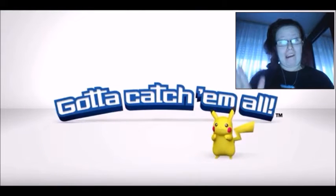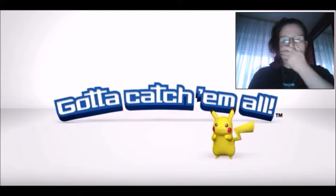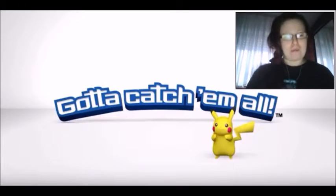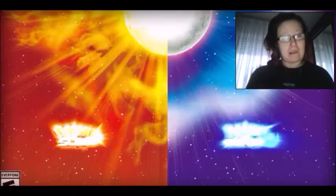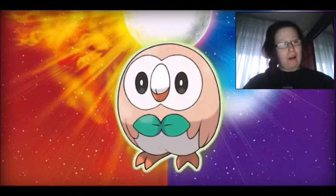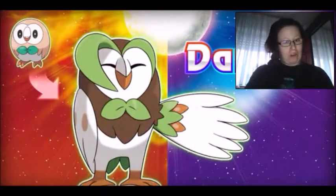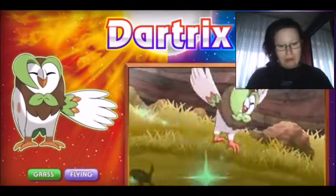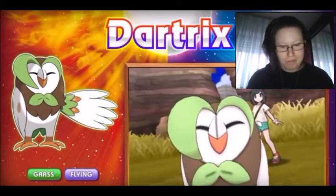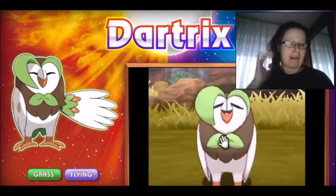It's finally here — we've got a first evolution of the starter Pokémon! Let's just watch it and see what they look like. Oh my gosh, your partner Pokémon has a ball! Okay, here's the grass type — Door Trix. Look how it looks, waving its hair like 'oh yeah, I'm so cool.'